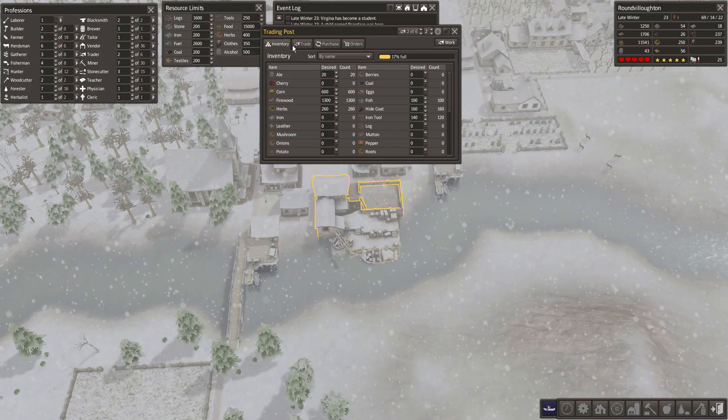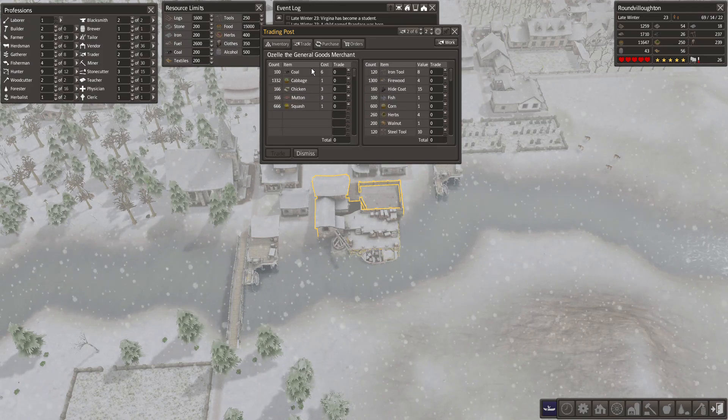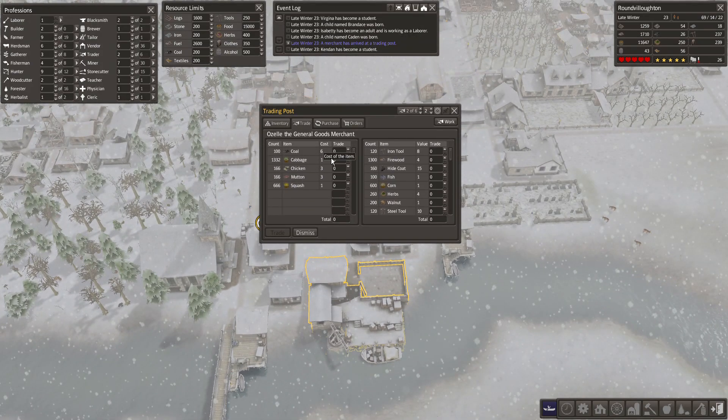We're trying to build a city and we got ourselves someone who wants to trade. Oh, coal! I'll just get the coal, I guess. I have a lot of food, so let's do this. Trade all the corn against the coal. That's cool.